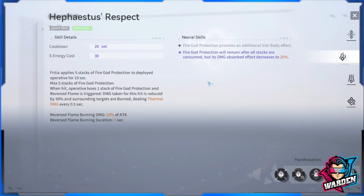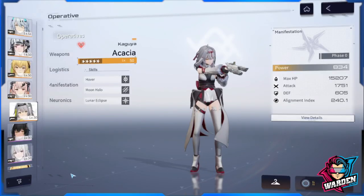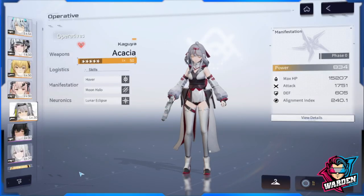This skill is mainly used with shotgunners or any main DPS who likes to get in close with enemies. It's really important especially as you approach harder stages from Chapter 7 onward — definitely bring this if you're running a shotgunner.